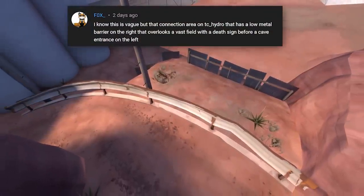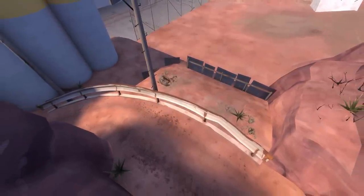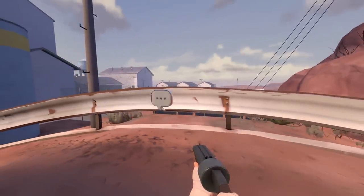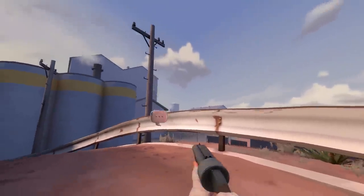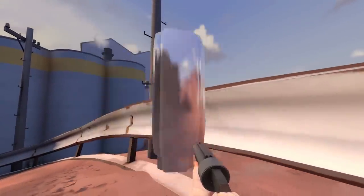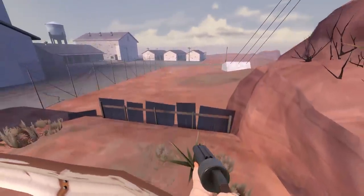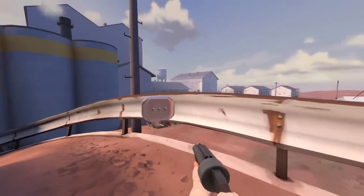Fox mentioned this metal barrier on Hydro with a vast field behind it - in fact it's referenced in the developer commentary. In the heavily stylized world of Team Fortress 2, conspicuous artificiality is a core design principle, and so we can simplify or altogether ignore these explanations without compromising the player experience. Playtesting showed that these low fences leading to an empty expanse successfully conveyed the message that the area beyond the fence is uninteresting and out of bounds.